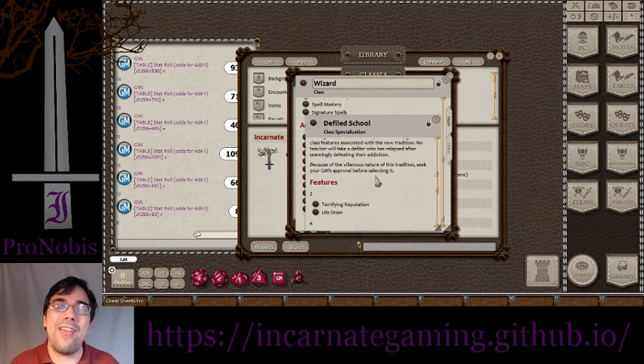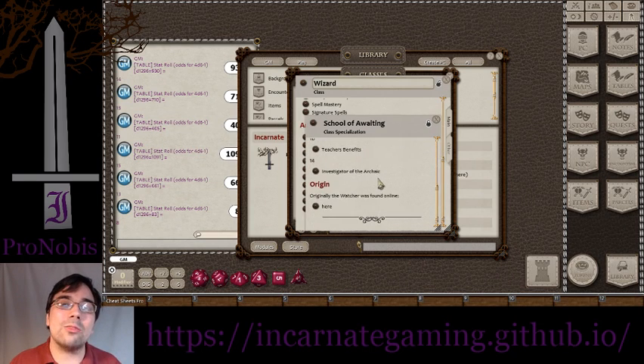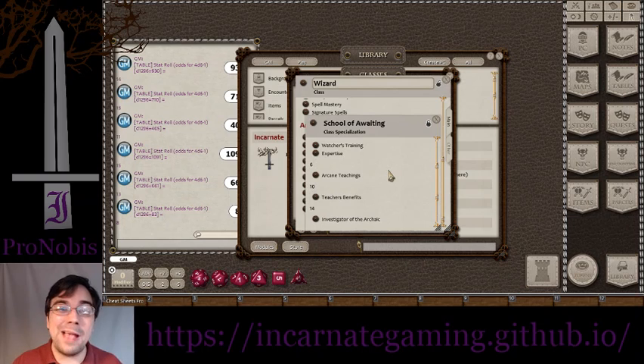The Defiled school has kind of a vampire-type feel — trying to do lots of damage, sucking the life out of plant life around them, and at higher levels even sucking the life out of other creatures. The School of Waiting is really based around artifacts: being able to figure out where they are, find them, and interact with them. That said, it's a relatively weaker class and will depend heavily on the GM and how many artifacts are in the world.